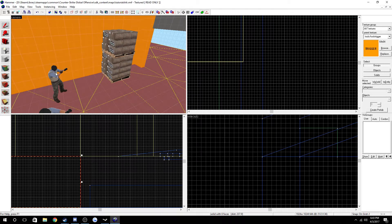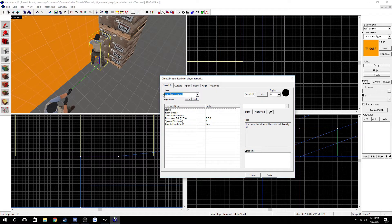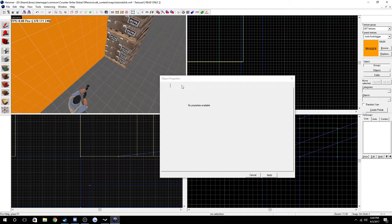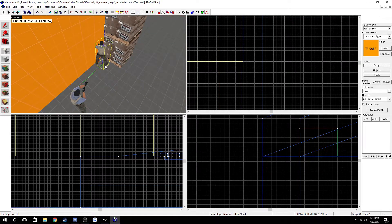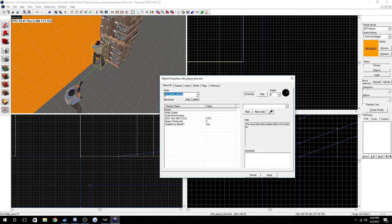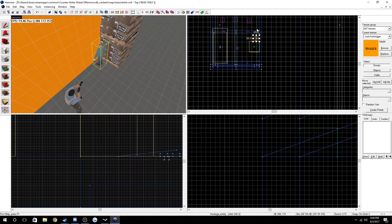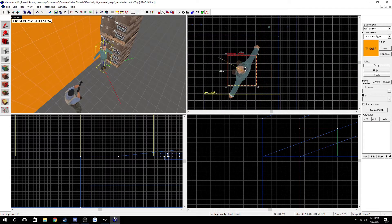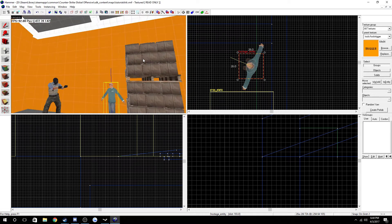To place the hostage, you're gonna have to click the entity tool - as you guys probably know - and then click right there. Once you have that, you're just gonna want to type in here 'hostage' to get the hostage entity. Maybe another time I'll go over how to spawn everything with different spawns, but that's not really needed right now if you just want to have a few hostages in your map. And now we have a hostage in our map.